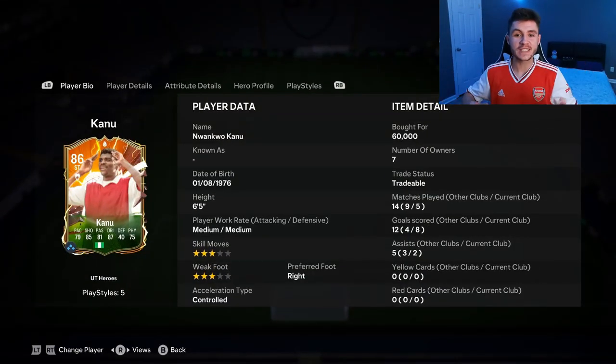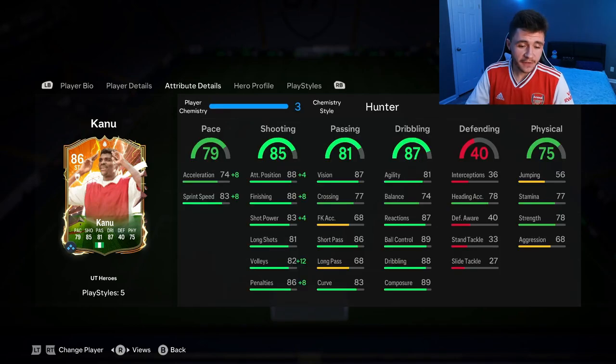And there you have it, ladies and gentlemen — that is us using the new Fut Heroes Kanu card in a few games of Division Rivals. In those games, we managed to score eight goals and also get two assists from the striker position. He's currently going on the market for roughly 60,000 coins. The three pros with the card were definitely his shooting, his passing, and his dribbling. 85 shooting with the Hunter chemistry style made him extremely clinical in-game — really accurate and consistent with his finishing. 81 passing for a striker is also pretty decent — 87 vision with 86 short pass, very accurate in-game. And his 87 dribbling — for someone who's 6'5", he actually moves quite quick and swift on the ball, though he is still a bit clunky. I feel like there are better players out there for the price and even cheaper.